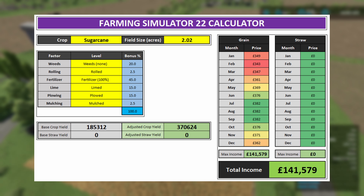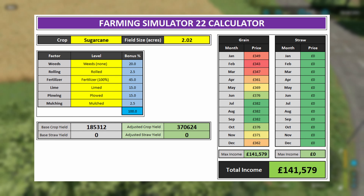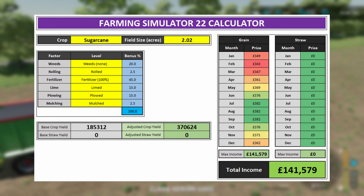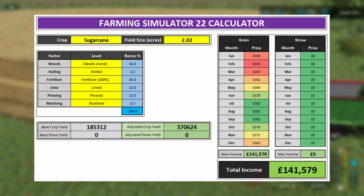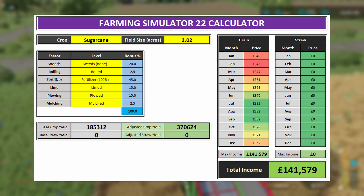For example, here I'll use sugarcane with a field size of 2.02 acres and a 100% bonus — no weeds, it has been rolled, fertilizer is 100%, it has been limed, ploughed, and mulched. With that 100% bonus you can see the base crop yield is doubled from 185,312 up to 370,624. That 185,312 figure is the worst state the field can be in and ready to harvest — no weeding, ploughing, rolling, fertilizer, nothing. Once you add on the bonus you get the adjusted crop figure.